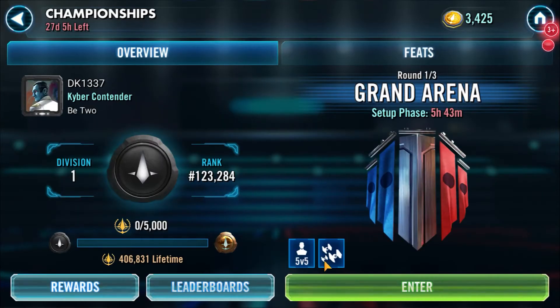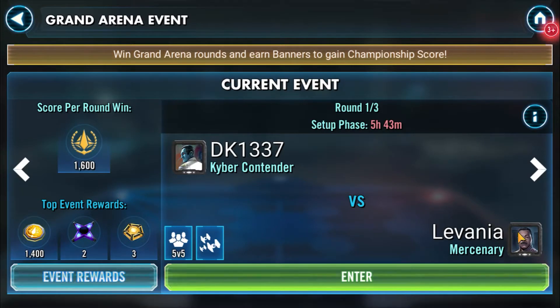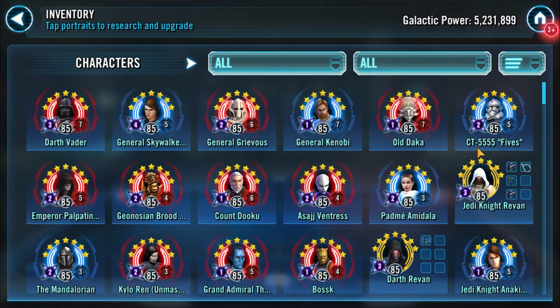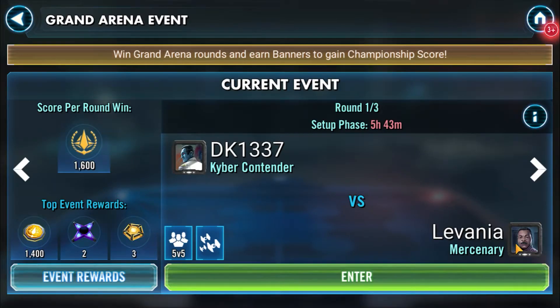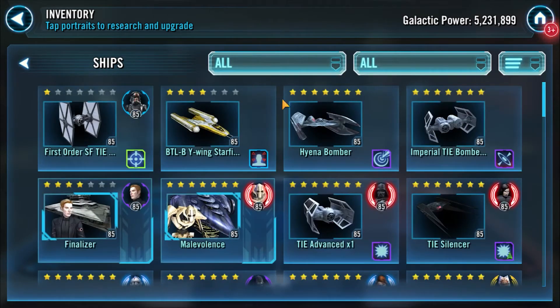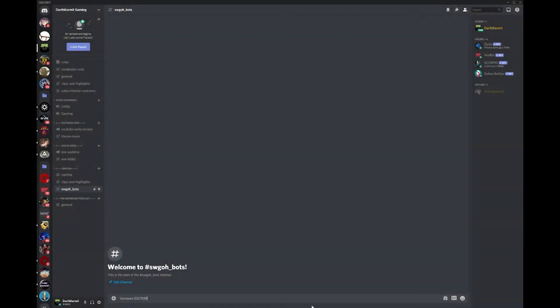So the first thing we do is take a look at our opponent's roster. We can do this in-game by going into the GAC screen and tapping on the name of our current opponent. Then tap on Inventory and you can see their entire roster and equipped mods. Or we can look them up on swgoh.gg if they are registered there. Or we can use HotBot, one of the tools in HotSauce's HotUtils suite that I mentioned in the previous video.